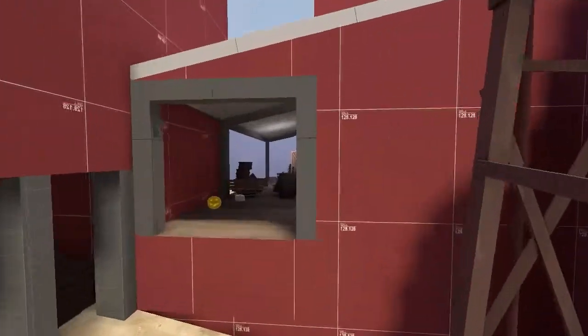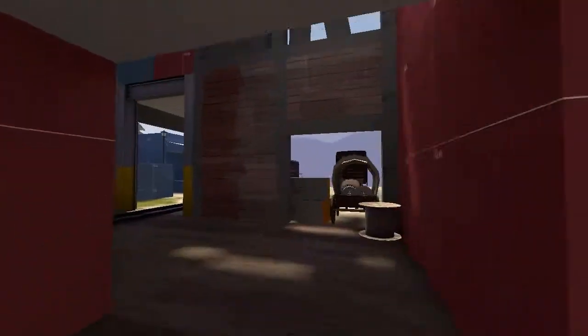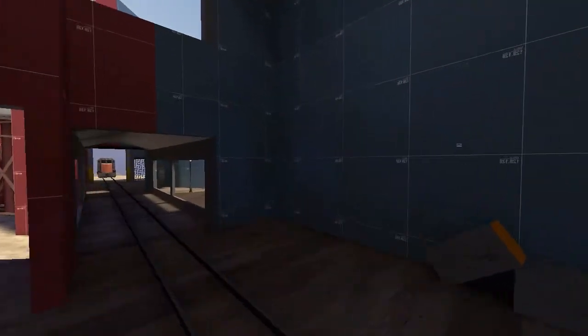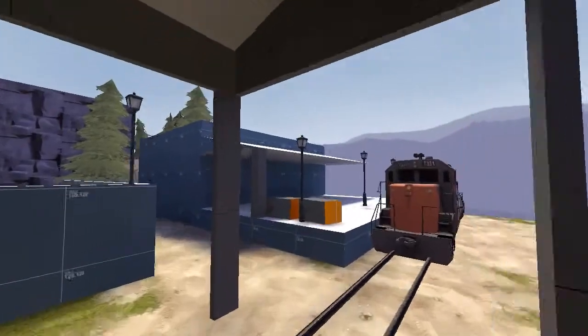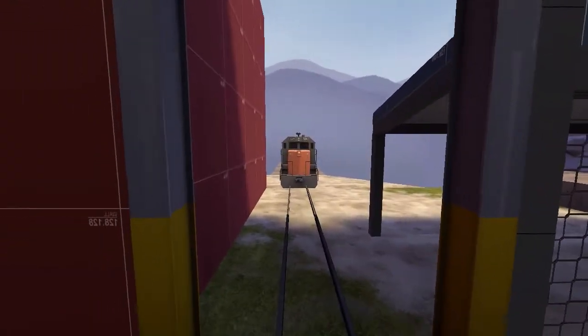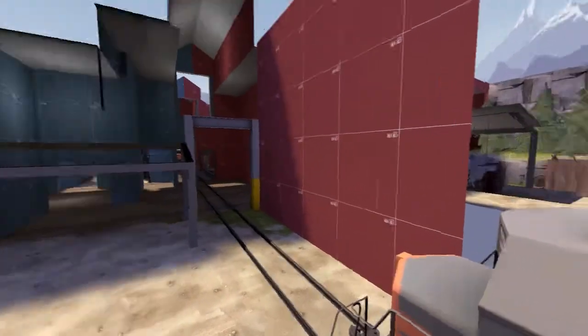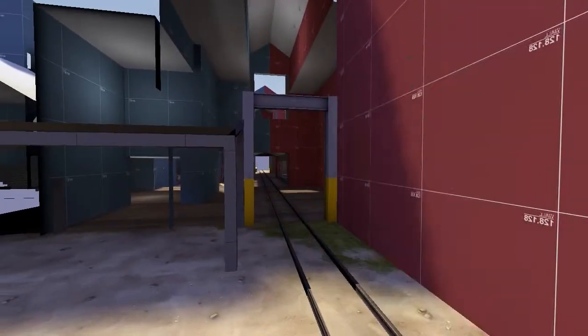I also wanted to make sure both sides of the buildings were different - I didn't want this side to be exactly the same as the other. The layout is exactly the same but outside it's different - we have this train area and a station over here, which is eventually going to be a train station. That gives a reason why there's a train rolling through the middle of the map, and I set it up correctly so the trains should run properly now.